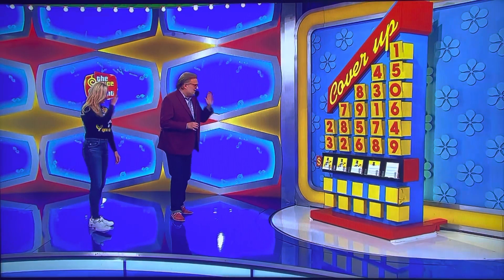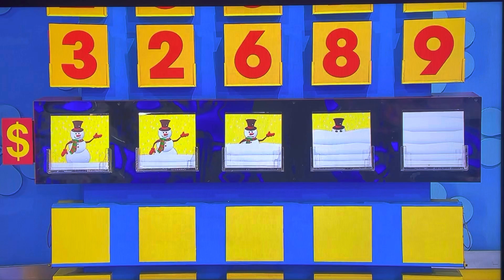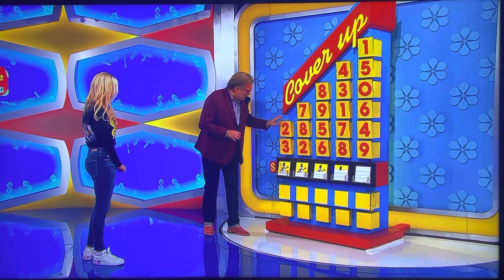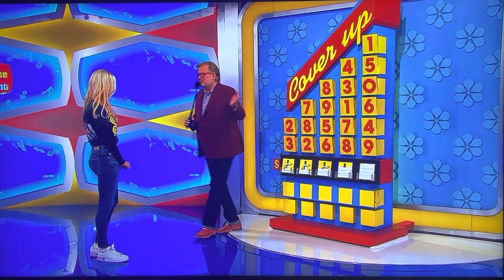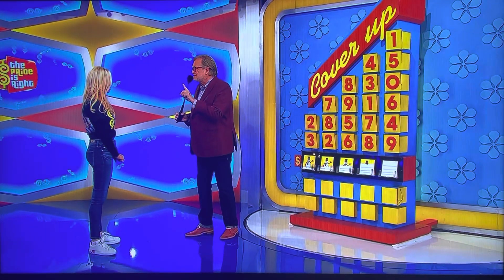The game is called Cover Up. It's the winter time, so cover up the snowman with the right numbers. The first number is a three or two — lift that number out and put it over the snowman. Then pick up the seven, eight, or two and cover up that one, all the way down to give us the price of the Toyota Corolla. If you don't get it right the first time, that's okay. You need to get one number right and you get to play another round. As long as you have at least one number right, you keep on playing. That's the trick to the game.